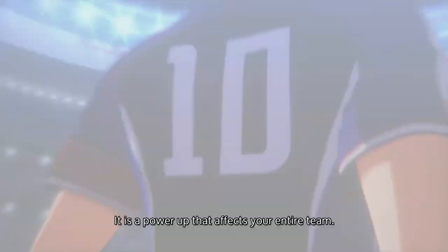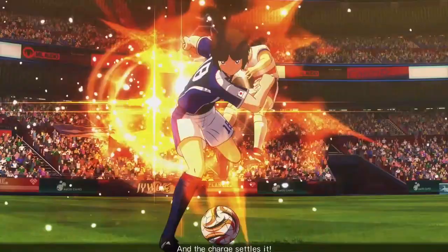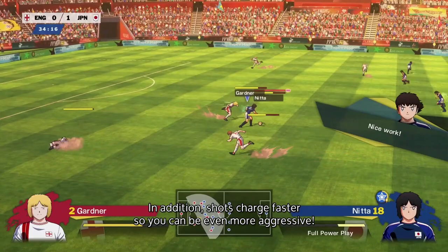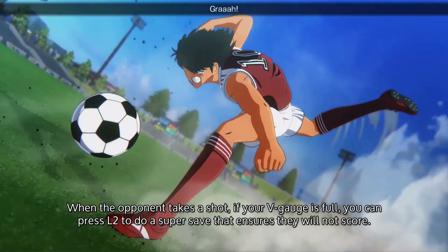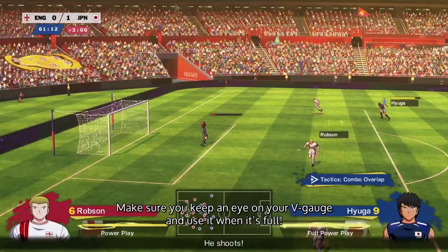V-Zone is a power-up that affects your entire team. You'll see the V-Gauge building up along the bottom of the screen as you play. When it's full, you can activate it at any time that you have possession by pressing L2. When it's active, your Spirit Gauge will last longer and recharge quicker, and shots charge faster so you can be even more aggressive. You can't activate V-Zone if you don't have the ball, but if your gauge is full when the opponent takes a shot, you can press L2 to do a super save that ensures they will not score. This is perfect as a last-ditch attempt when your goalie's Spirit Gauge is depleted. Make sure you keep an eye on your V-Gauge and use it when it's full — there's no use sitting on a full gauge for an entire match.